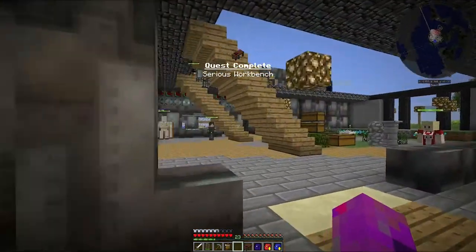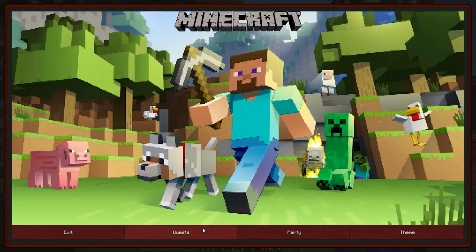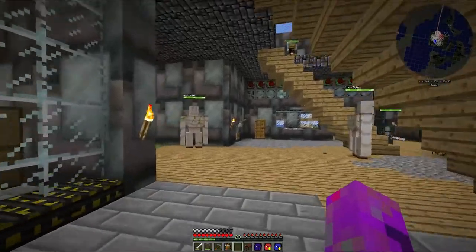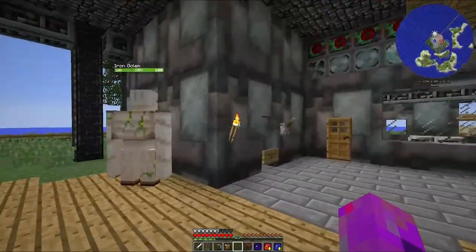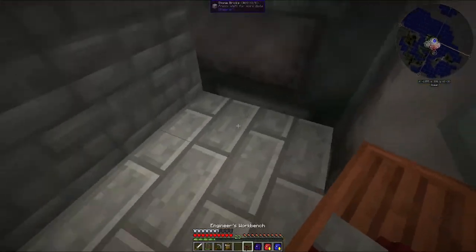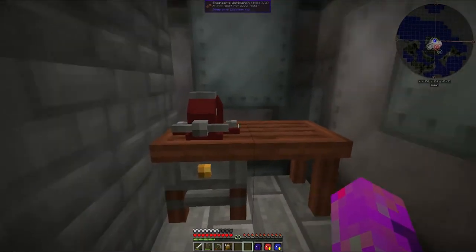That is nice and easy. This is the thing we're headed for - the engineer's workbench, which needs a crafting table and some treated wood fence, which is treated wood and treated sticks. I think we can handle that. The sticks are going to help us make the fence. So that's a serious workbench! In the quest line we can take blueprints: common projectiles, specialized projectiles, or the arc furnace electrode. I have no idea how to use this, so we'll put a blueprint in there and it will craft out.